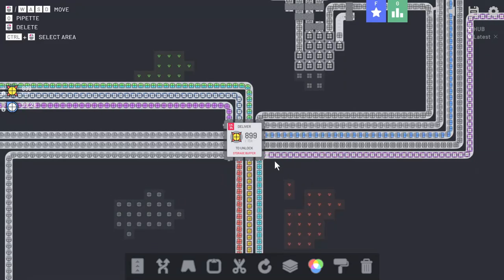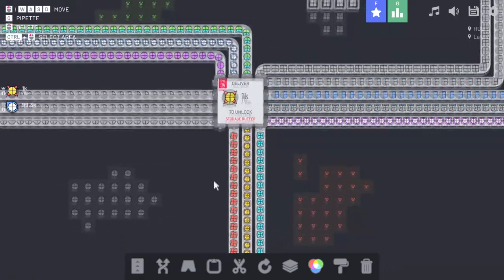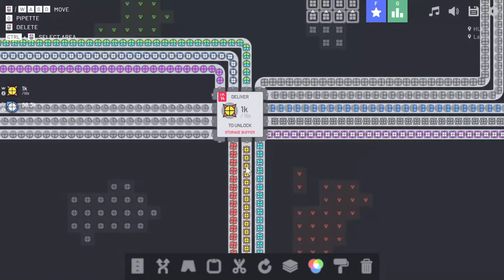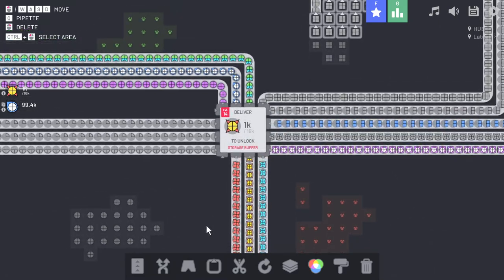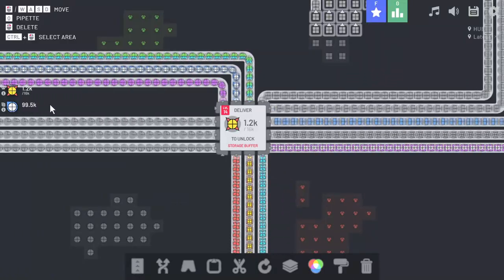Hey there, guys, gals, fans, and pals — your buddy John Megacycle here, another episode of Shapez.io coming at you. We just finished our red star yellow circle combo and it's flowing in like absolutely crazy. We're gonna finish the storage buffer in like no time at all. We're sitting on almost a hundred thousand of our blueprint currency, things are going great.